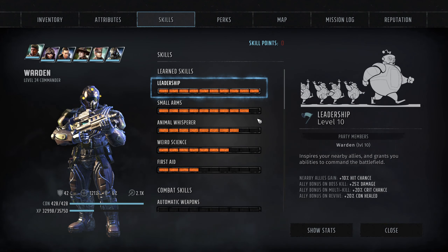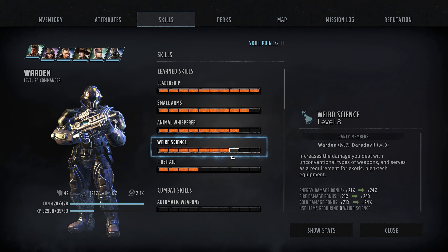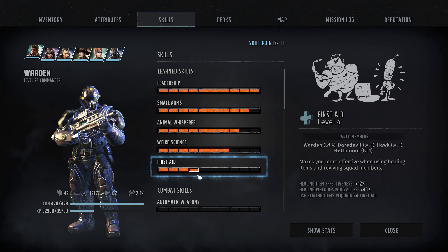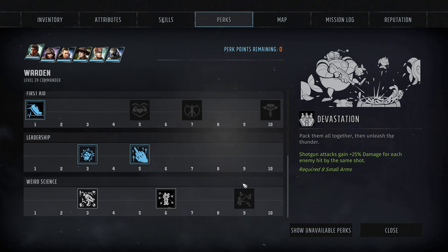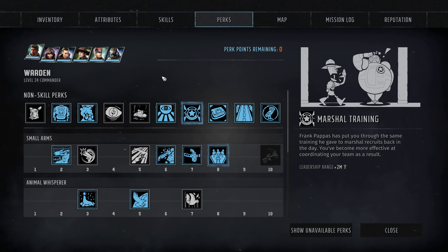Skills-wise, leadership is maxed out. Small Arms is almost maxed out. This build is also doing Animal Whisperer, a little bit of Weird Science for the Chemtech — although we're pushing higher in Weird Science. He's also our healer, though not doing too much on the healer side. You can see our perks here — I'm not going to go into these as they're covered in the build, but I'll give you a quick scan so you can pause and take a look.